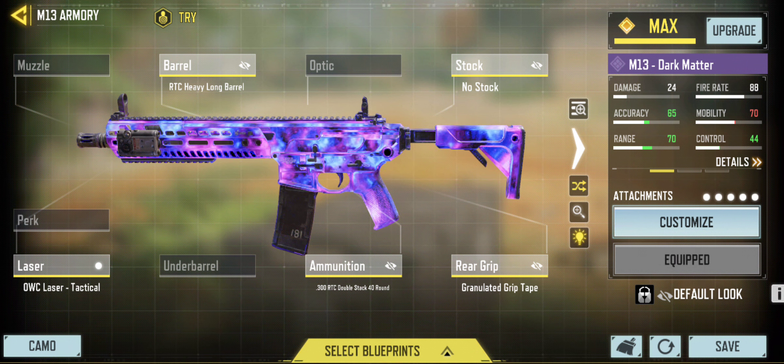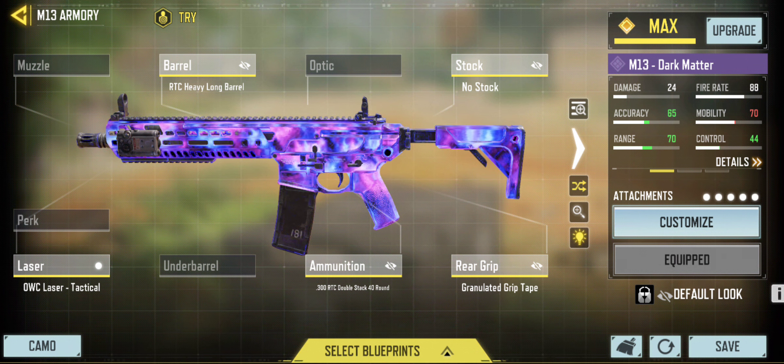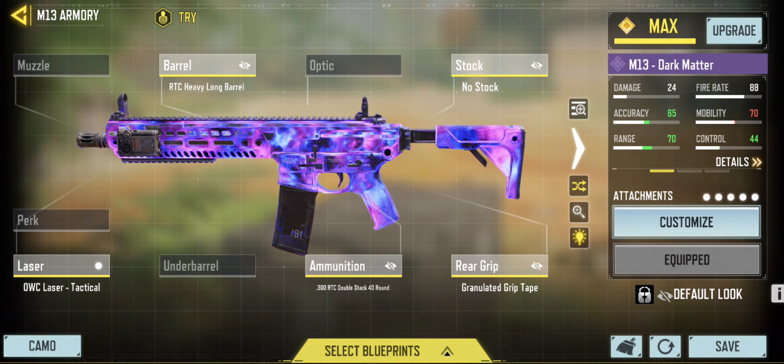Also, let me know in the comments if we should have Dark Matter as a completionist camo that is animated — not just an epic skin.